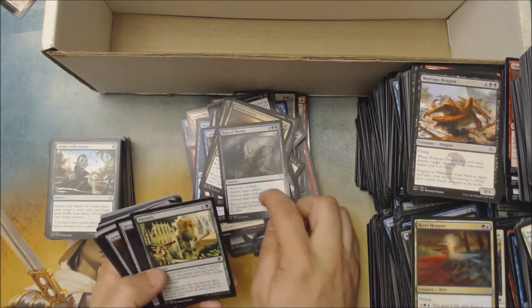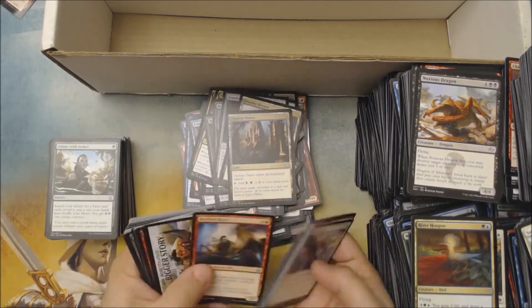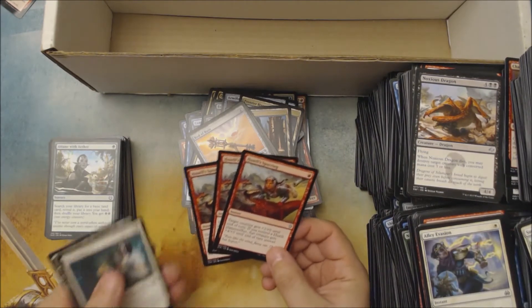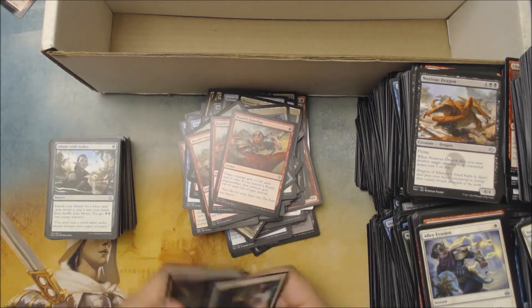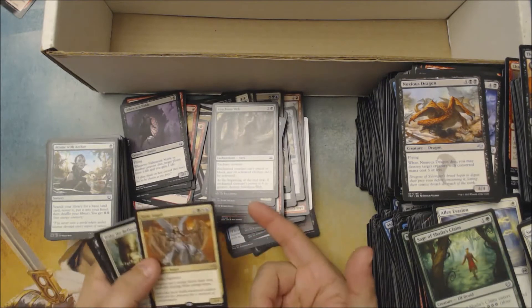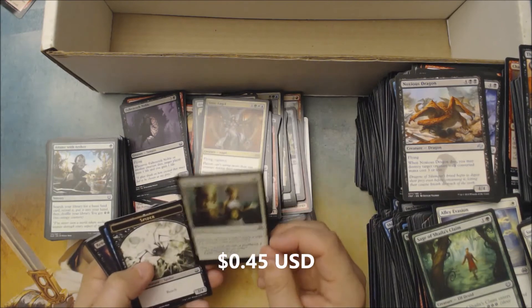These are from Commander 2017 — Reign of the Pit and a Far Seek. A Dreamstone Hedron. Armory Automaton, Lurid Sphere. Frontier Bivouac. Opal Palace. I'm not saying these are good, but these are from the Ixalan Planeswalker deck. Something a little different. That looks like basically a whole pack of Modern Masters 2017. And then we've got a Stoic Angel as our rare, and a Foil Wigtid Reflection.